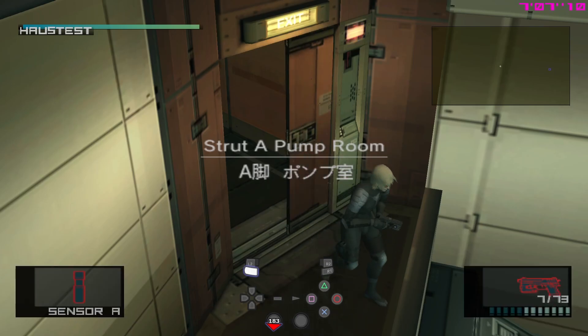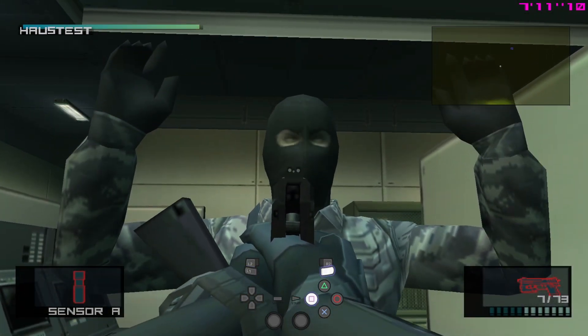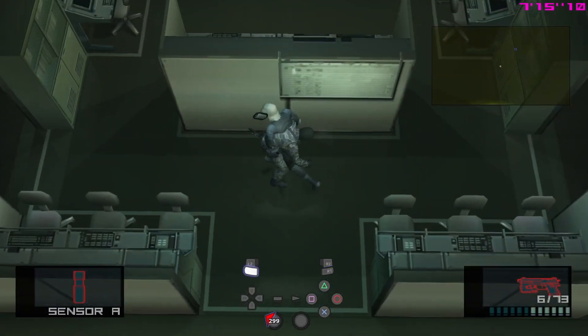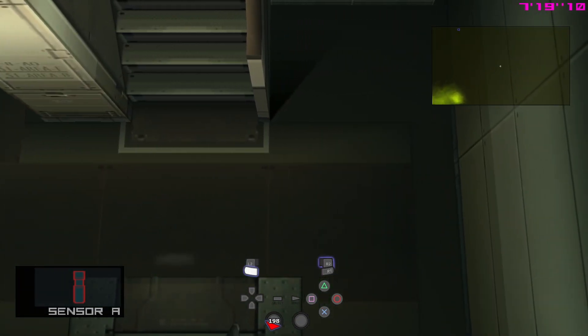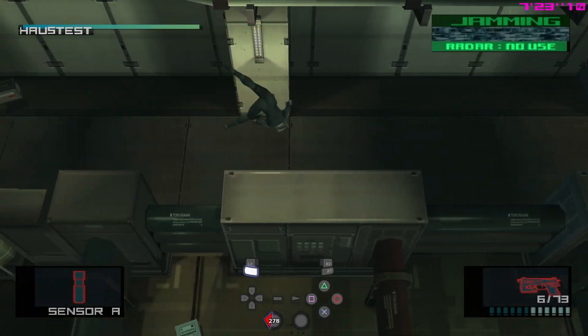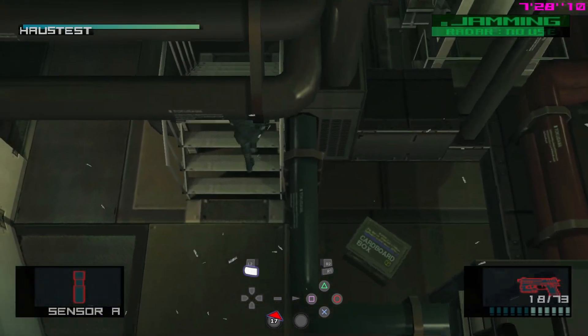Once again, we're back to Strut A pump room. Counterclockwise, I think this is the way better moment to grab this guard's dog tag — you can simply just shoot him and then move on. Make sure now to use one of the chaff grenades, because the camera absolutely cannot alert on you. We do not want to deal with any caution state. We want to play as clean as possible without any alert states.